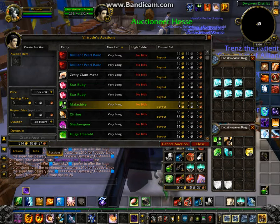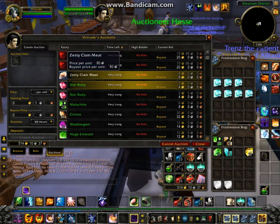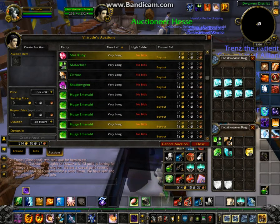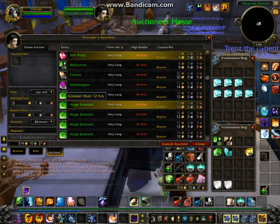Up here you're going to notice some rings, clam meat, and star ruby — just ignore those auctions, they're from a day ago. We want to pay attention to the auctions below, from the melconite to the large opal.